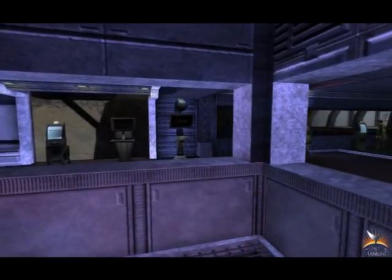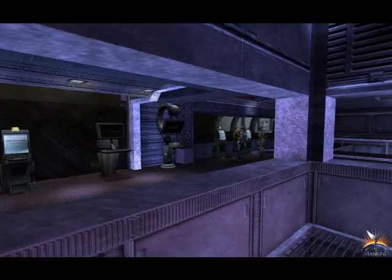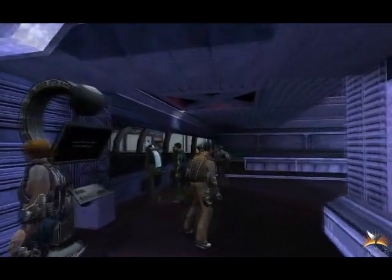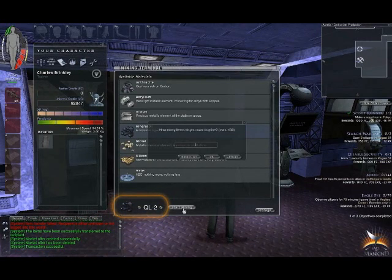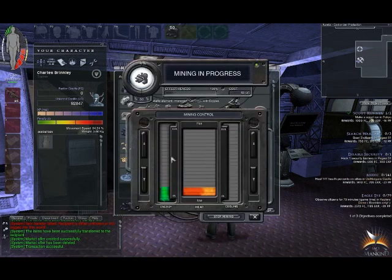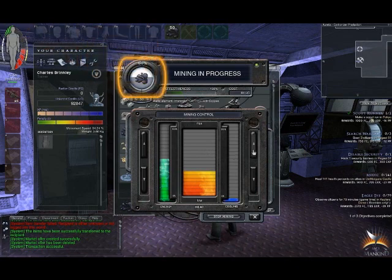Mining terminals facilitate the mining of raw materials and production terminals facilitate the refinement of raw materials to produce production materials or components and production of items. Due to the fact that different colonies are endowed with different raw materials, mining terminals will only display what is available to be mined on that specific colony. To begin mining you must select the quality to be mined, followed by selecting which raw material to be mined, and finally the quantity. Each mining process will yield single units of whatever raw materials you have selected at regular intervals indicated by the progress meter.